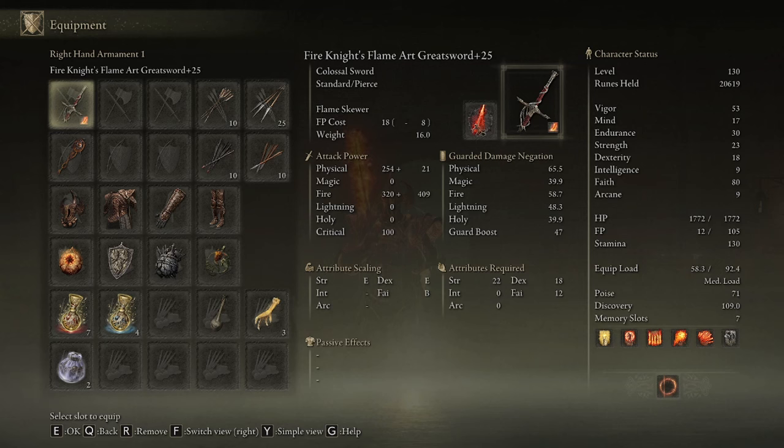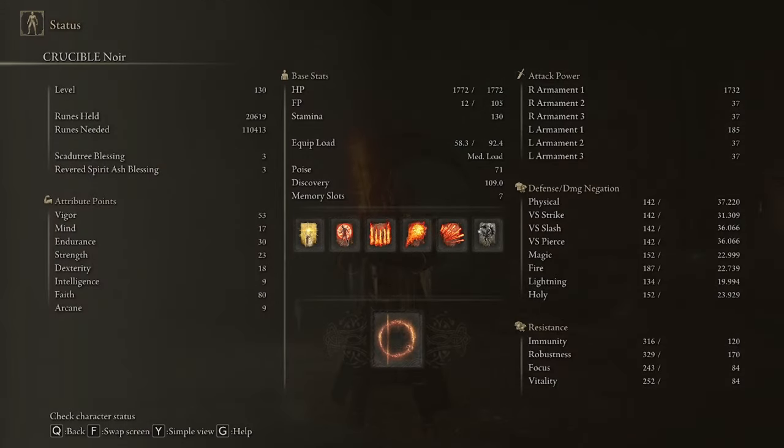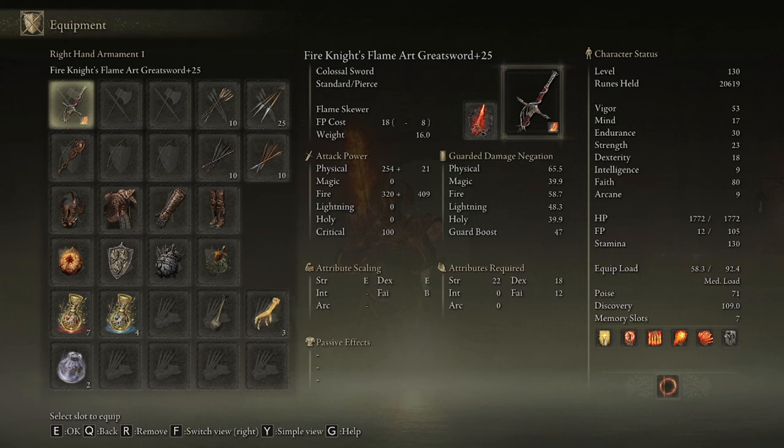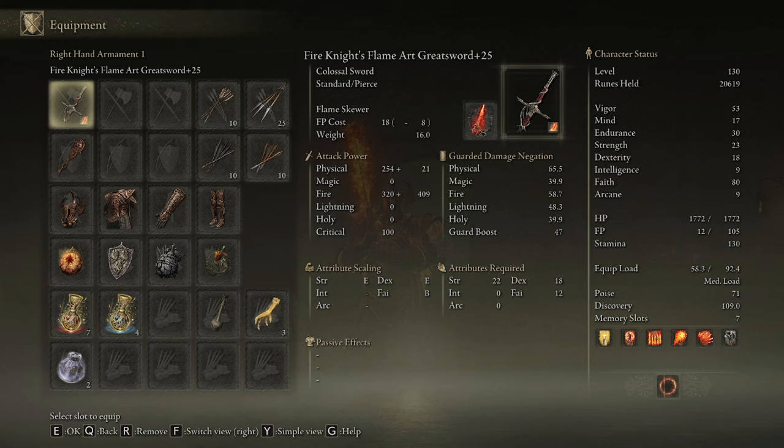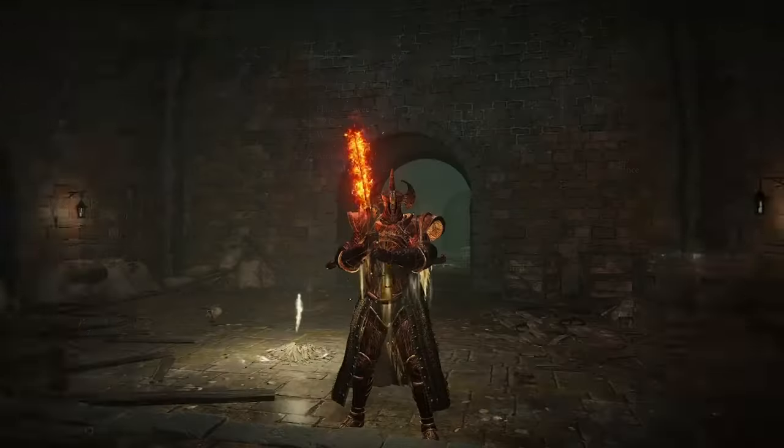For the armaments, I'm of course using the Fire Knight's Greatsword, and then in my left hand the Giant's Seal. I'm using this specific seal because since I'm using a fire damage weapon, it makes sense to cast fire incantations, and the fire giant ones such as Giant's Flame Take Thee are phenomenal. There is a new school of fire incantations called the Messmer Fire Incantations, which might be better than the fire giant ones and more fitting, but I haven't found them yet so I'm not certain.